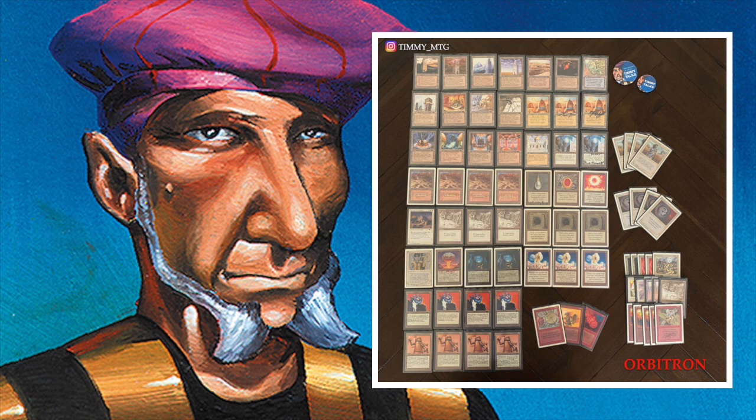Once I have Tron, I can start playing out my Triskelions, hopefully early in the game. Usually they're six mana for a 4/4, which is pretty steep. But with my Tron power, I can probably get them out at turn four, maybe sometimes even turn three. And we also have Icy Manipulator.